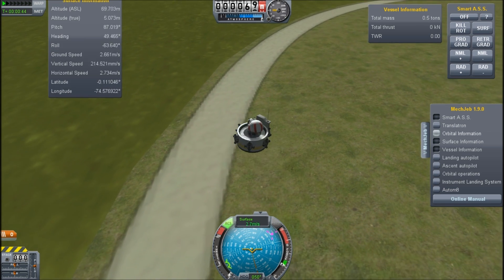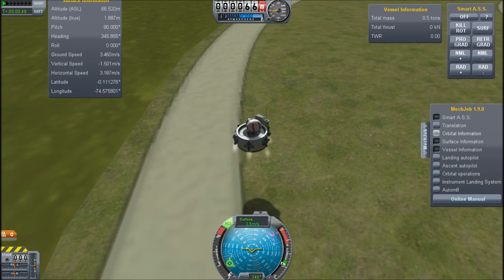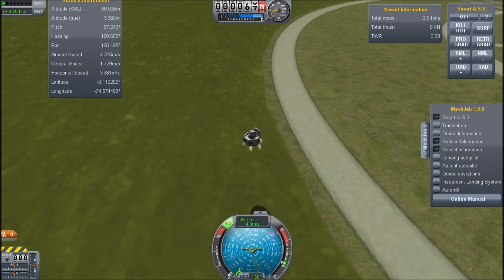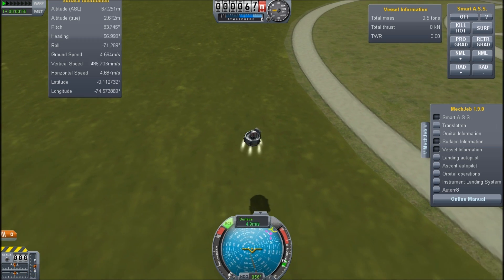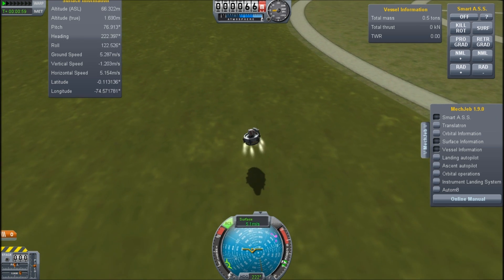I'm just trying to get up the surface information. I'm not doing particularly high altitude because if he fell off, as is entirely likely, I don't want to kill him. I'm particularly attached to my Jeb — I really don't like to see Jeb die. Actually, I crashed there.